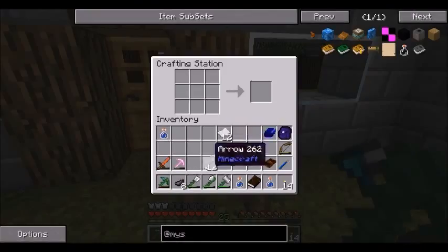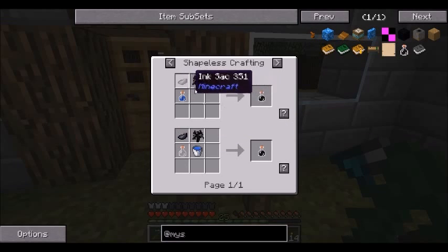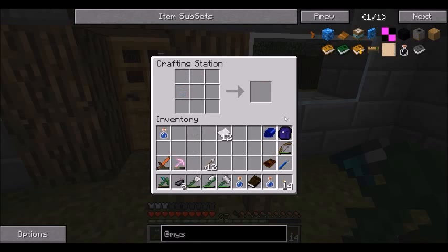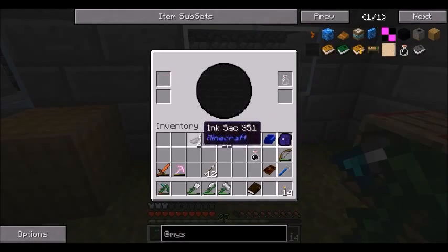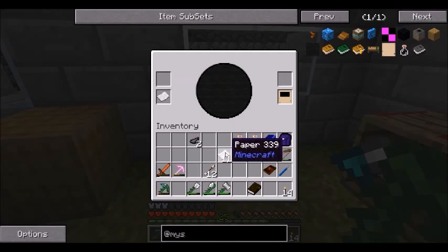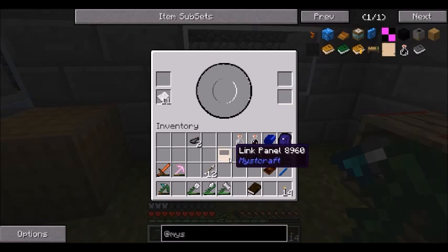Went out, hunted a few squids. What I was going to do is make a few of these ink vials - you can see it's the black dye, which is just ink sacks, real easy stuff. Already filled up our water bottles. We're going to take them in here and put them in there - boom, we have ink. Fills up nice and quick. Then we put a piece of paper in and we pull out one of these link panels. This is currently unlinked.